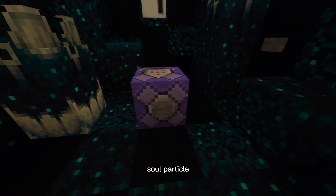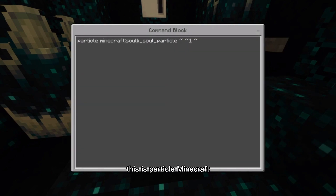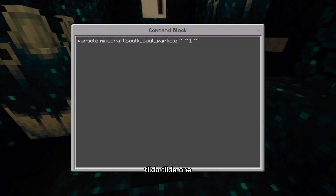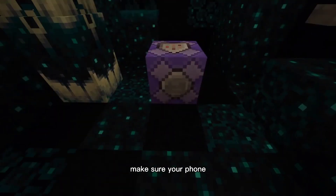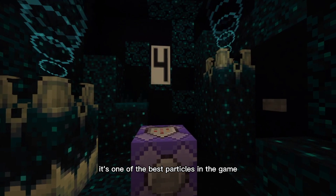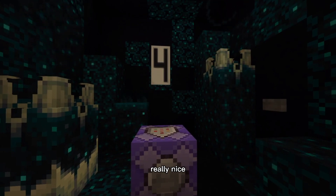At number four we have the skulk soul particle. The command is: particle minecraft:skulk_soul_particle ~ ~ ~. Once again, make sure you're spelling skulk right. This is what it looks like — I feel like it's one of the best particles in the game, it looks really, really nice.